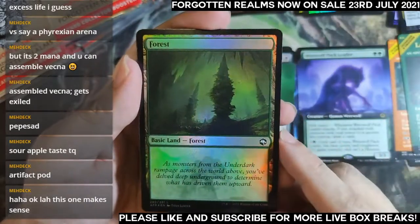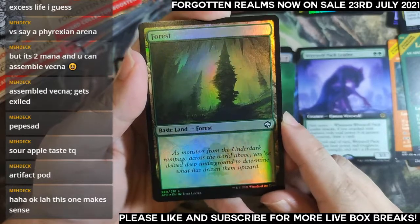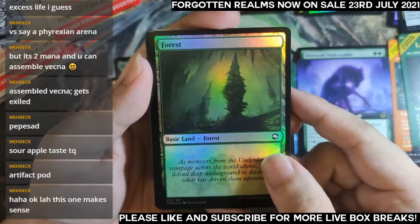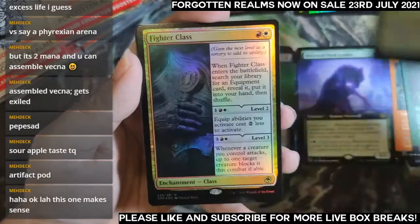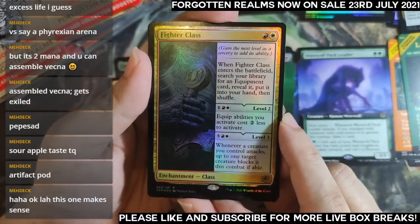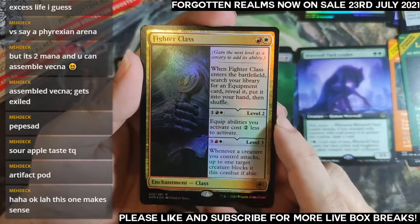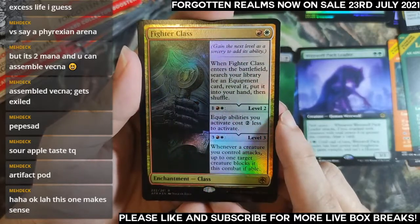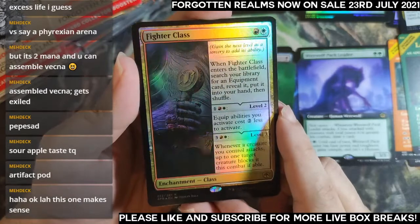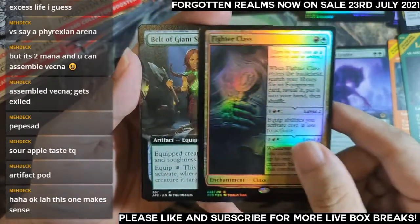The flavor text reads: 'Monsters from the Underdark rampage across the world above — you delve deep underground to determine what has driven them upward.' Quite a nice adventure prompt. Fighter Class is in my foil rare slot — it's an equipment tutor for two mana, and then you can pay three mana to make the equip cost cheaper. Whenever a creature attacks you can force something to block.